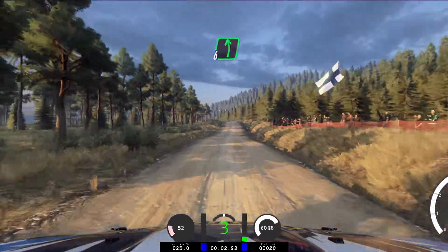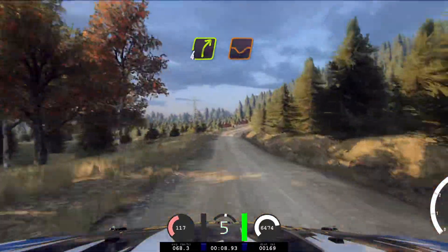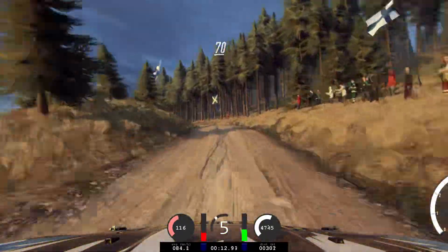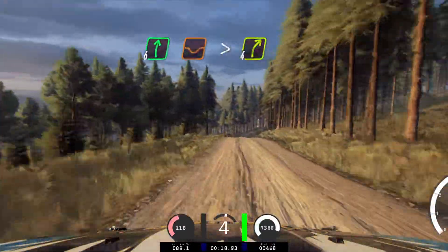100, 6 left of a small crest. 60, small crest. 50, 4 right of a dip. 70, 3 left of a crest. 70, long crest, continues over 100, a jump, into 6 right of a dip, tightens 4, extra extra long.